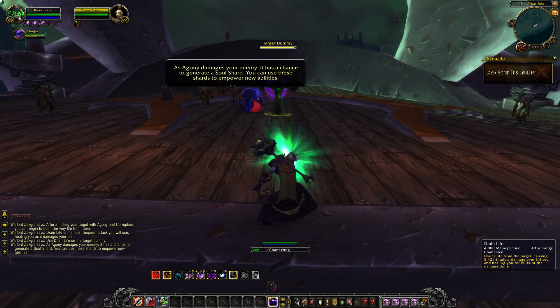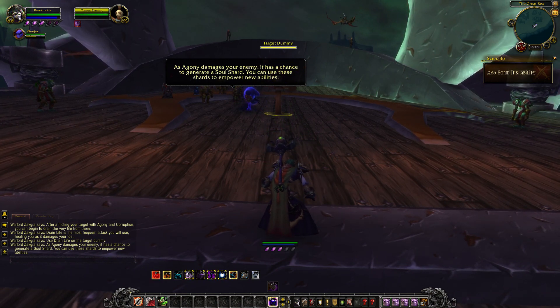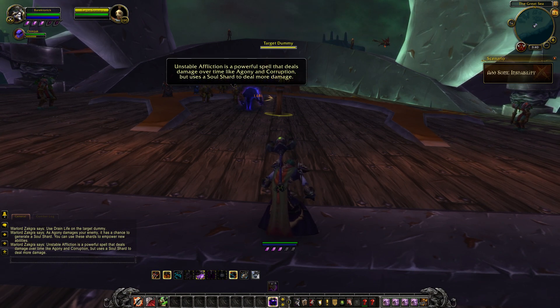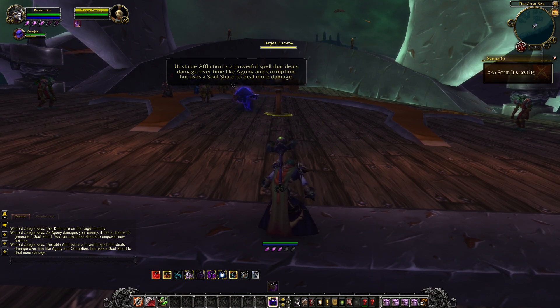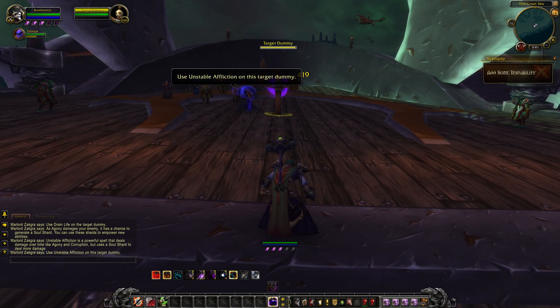As Agony damages your enemy, it has a chance to generate a Soul Shard. You can use these shards. Unstable Affliction is a powerful spell that deals damage over time, like Agony and Corruption, but uses a Soul Shard to deal more damage. Use Unstable Affliction on this target.